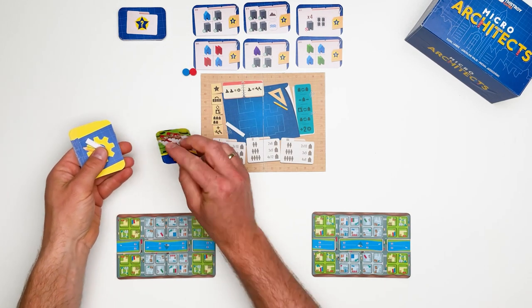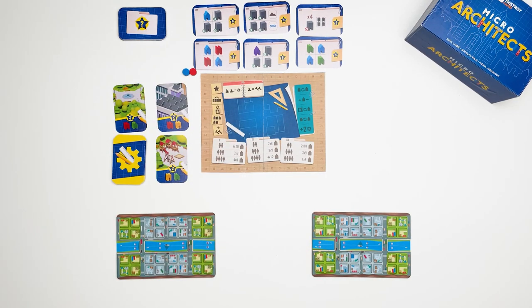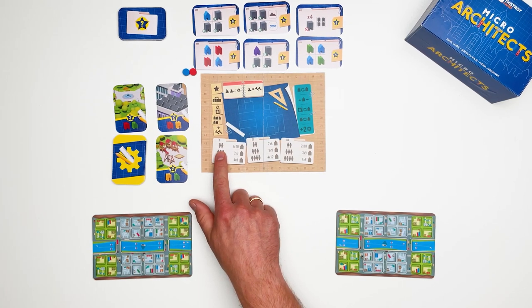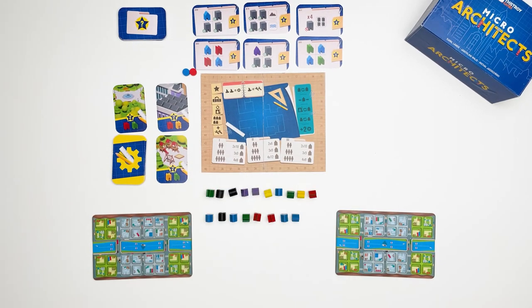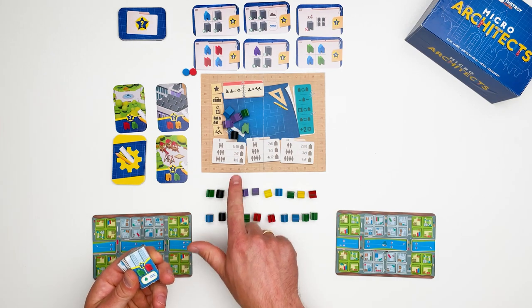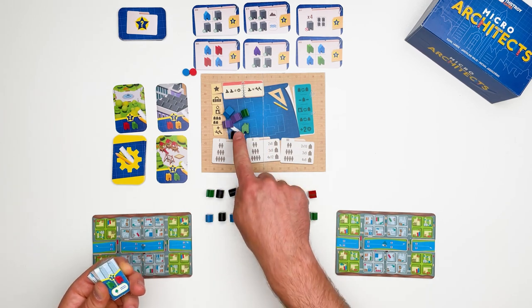Draw 3 service cards. Now depending on the number of players, place a specific number of buildings below the Architects Board. In a 2-player game on the first round, place 2 rows of 10 buildings, plus an additional 6 buildings in the backup plans in the middle of the board. Place as many landmark tiles as there are landmarks in the top row and the backup plans — in this case, 3.